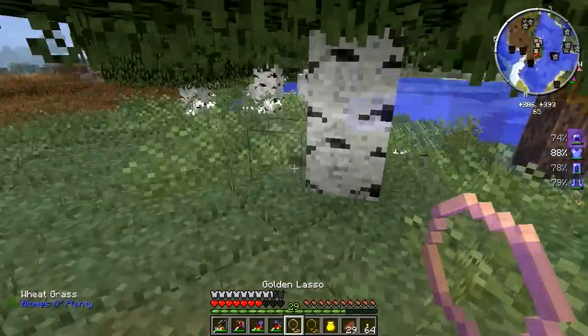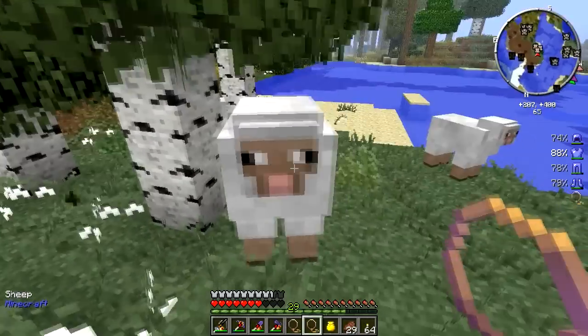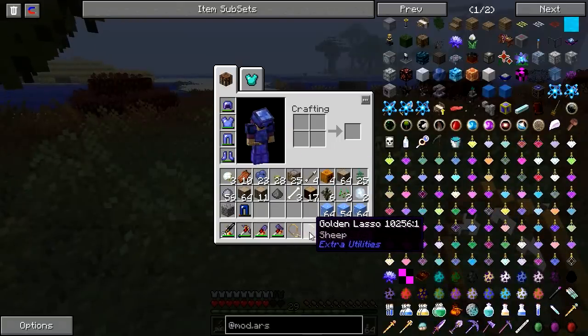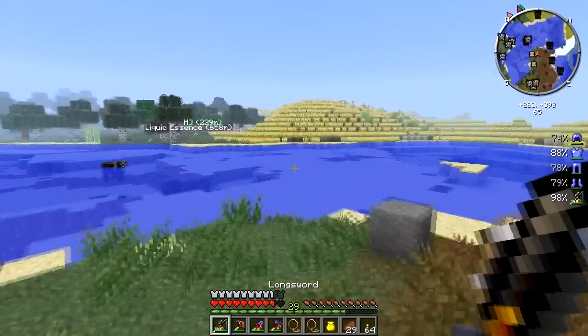Sheep one — right click. Sheep two — right click. So now I have sheep and can go home.